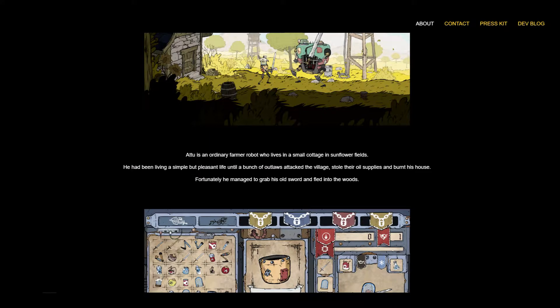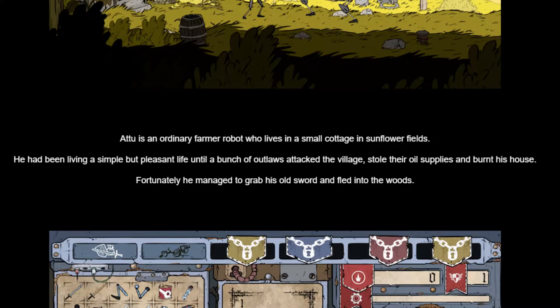The story of Feudal Alloy is simple. The main character, Atu, is an ordinary farmer robot who lives in a small cottage in sunflower fields. He had been living a simple but pleasant life until a bunch of outlaws attacked the village, stole their oil supplies, and burnt his house. Fortunately, he managed to grab his old sword and fled into the woods.